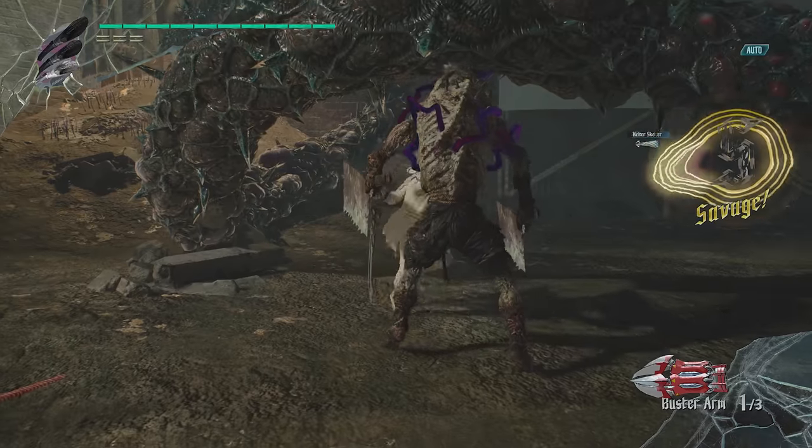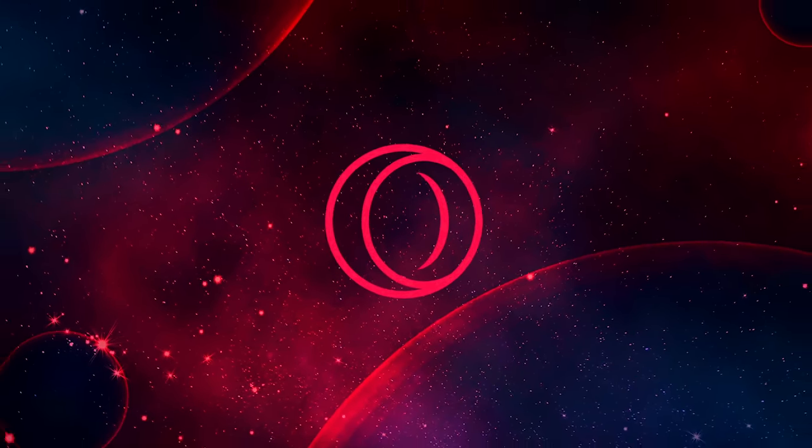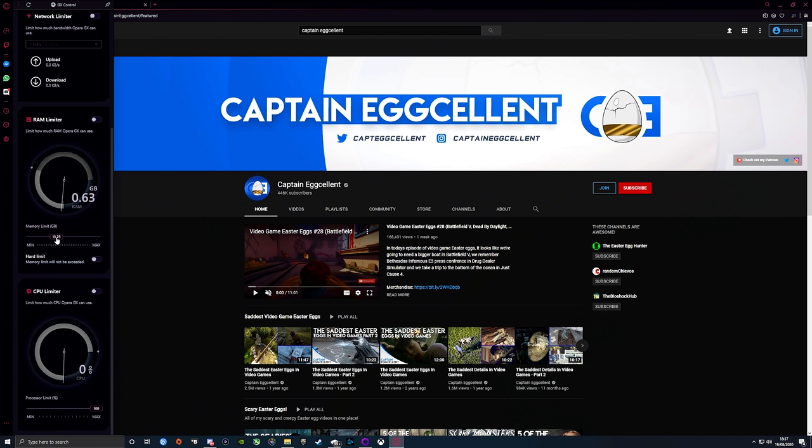Before we get started today, I would like to thank the sponsor of today's video, Opera GX. Opera GX is a web browser specifically designed for gamers, even going as far as allowing you to choose how much RAM or CPU Opera GX is using whilst you game, which is a really nice touch.